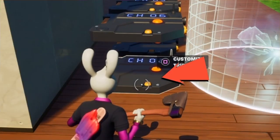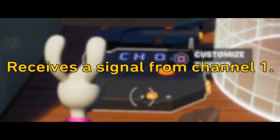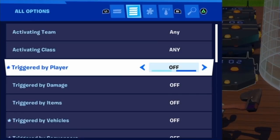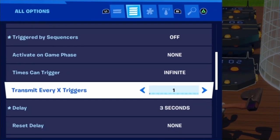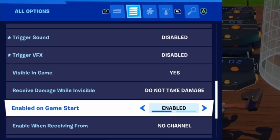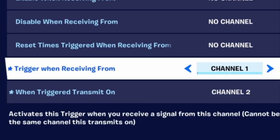There's a trigger set up here that receives a signal from that button, and then a few seconds later sends a signal to that teleporter to activate it. You can see right here I have everything turned off, it can trigger an infinite amount of times, and the delay is 3 seconds. This triggers when receiving from 1, and when triggered, it sends on 2.